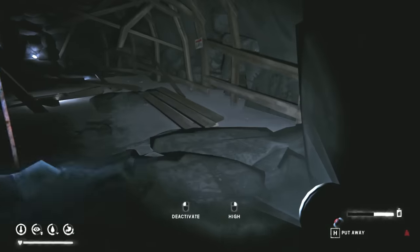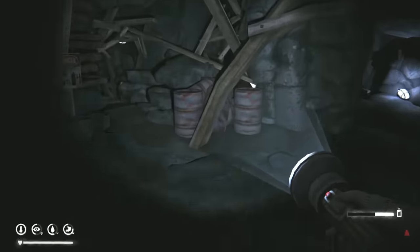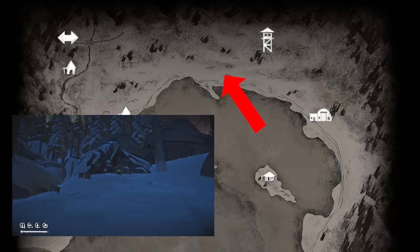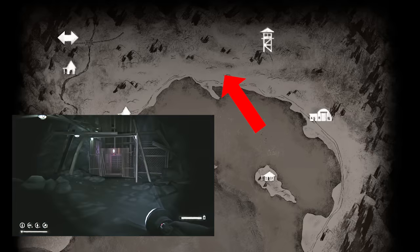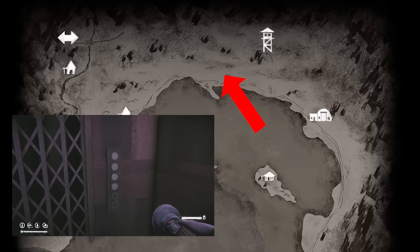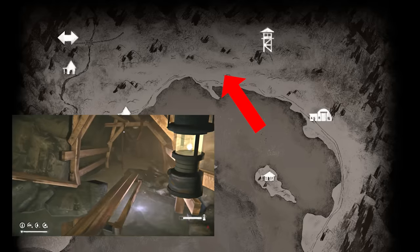Hello fellow survivors and welcome to a video about the Aurora Mine, a secret location in Coastal Highway that you can only access during the aurora. If you're not familiar with its location, it is placed near the log sort in Coastal Highway. There's a mine entrance there you can go in whenever you want, however at the end of the mine there is a lift that only works during the aurora. If you enter it during the aurora it will take you to a lower section of the mine, similar to the one used in Episode 3 where you repair the fuses.